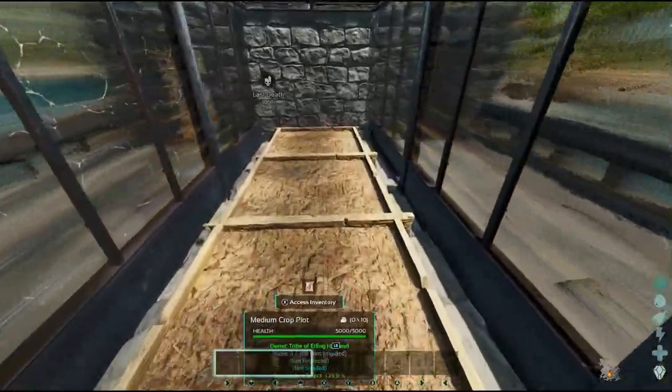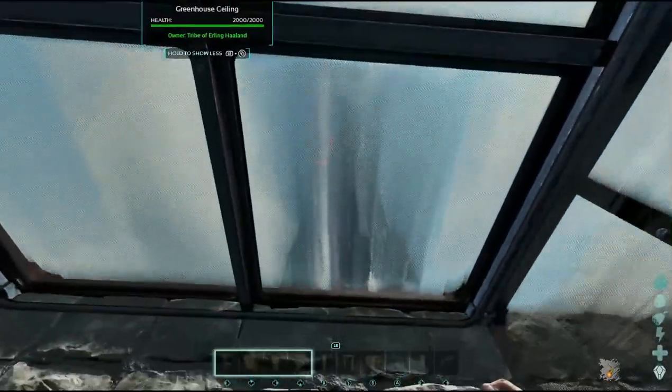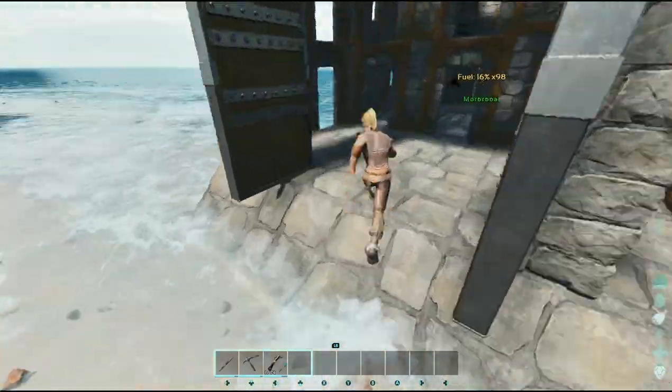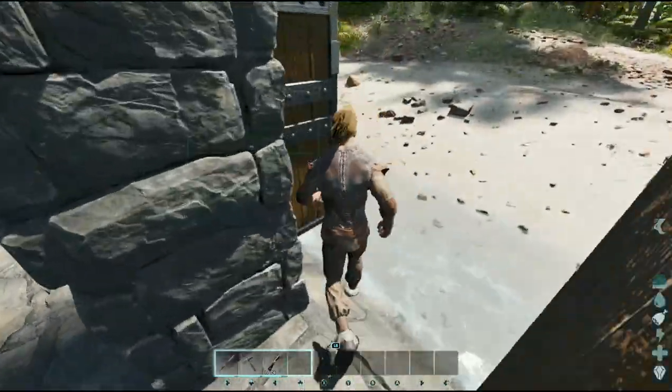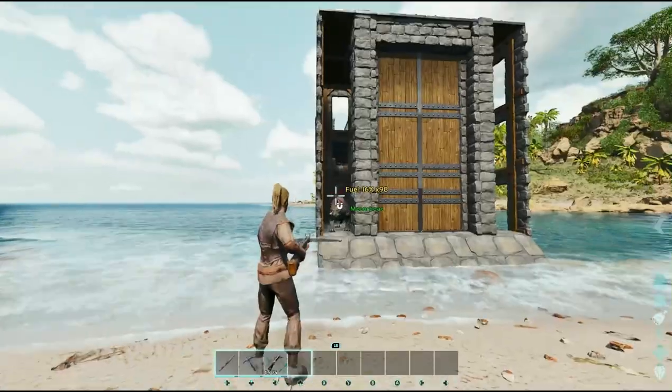Now that we've finished building, let's move on to show you how you can use the taming and trapping section in the front of the boat. You grab a creature's aggro, simply run up into the ramp, let them get inside, run out the doorway, close the gate, and that's you — you've trapped them. As simple as that.